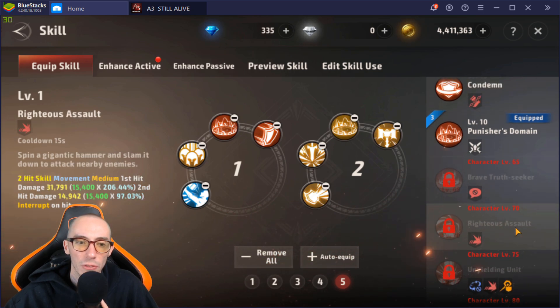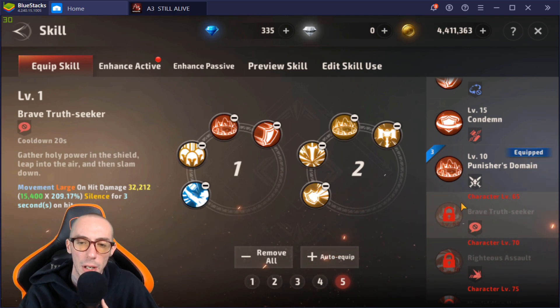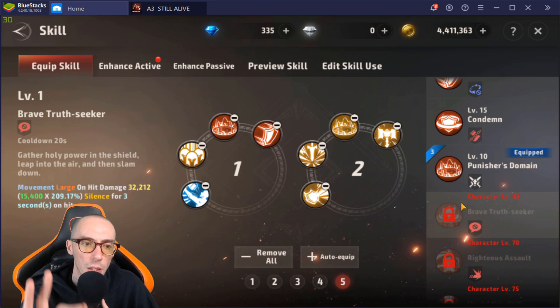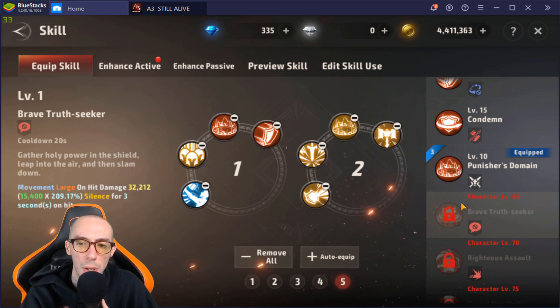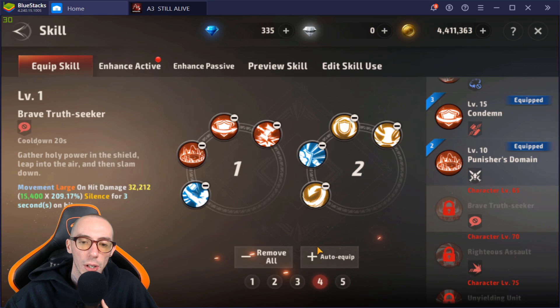Righteous Assault is a two-hit skill, medium range, interrupt on hit. The one I really wanted to mention is the silence skill — silence for three seconds on hit. This is super huge and important for PvP, helping out a tremendous amount.